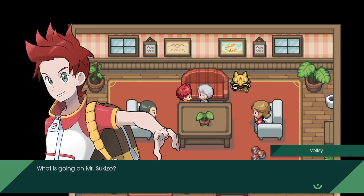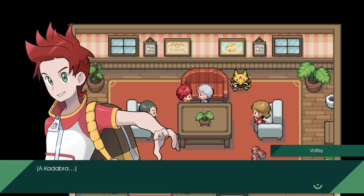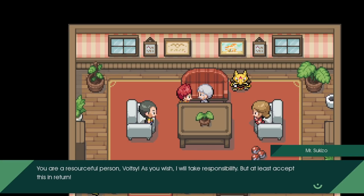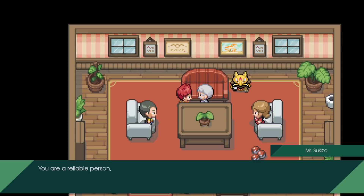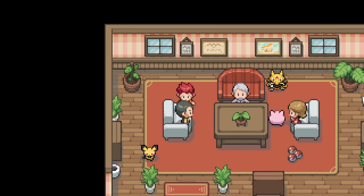Oh, this is a disaster - what's going on, Mr. Sukizo? It seems something terrible has happened to one of his Abra - his favourite. He doesn't want it to evolve into Kadabra. Once he comes to his senses we explain what was going on in the back room and ask him to take responsibility. He accepts and gives us a reward - we got a cup! He tells us to go see the city's gym leader by the harbour, and it sounds like we might not be going on the SSN in this game.